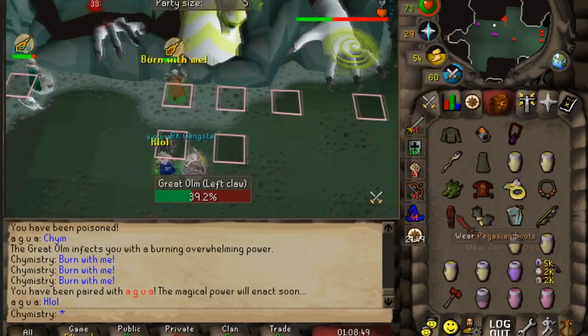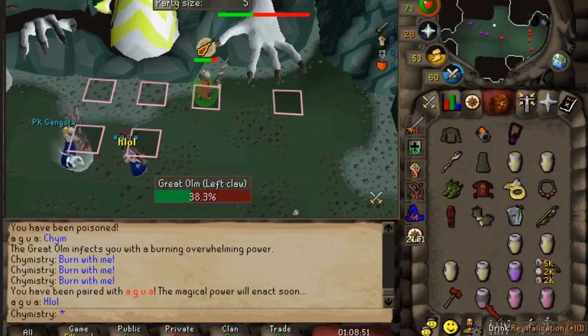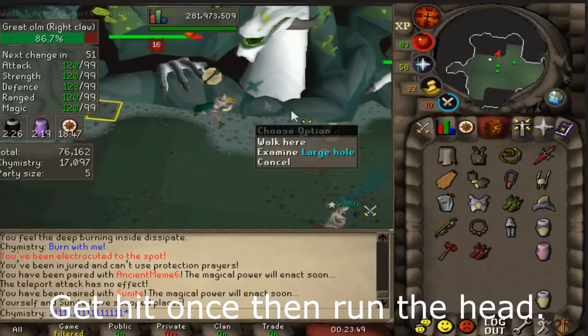Whenever Om's hand glows, he can make spikes appear under your feet, lightning can come out of the wall, or he could force your uncoordinated teammates to meet on the same tile. What if I also told you that you could make sure that these attacks never happen again?